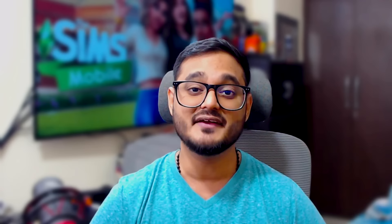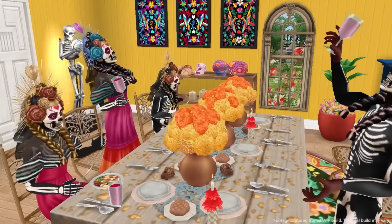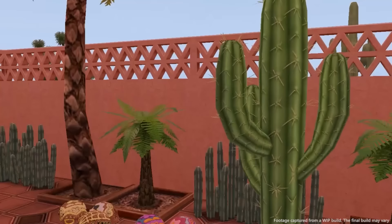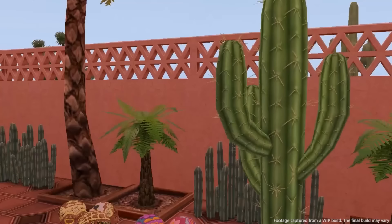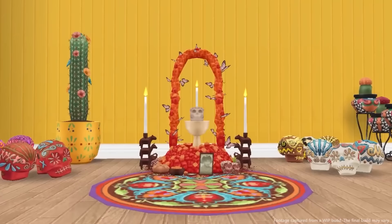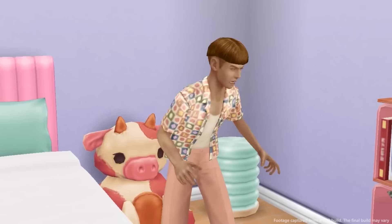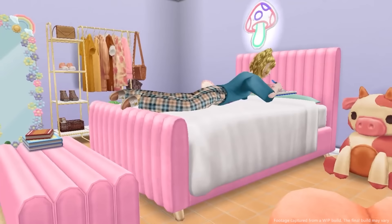Now let's take a look at what's coming next in The Sims Freeplay. We're celebrating Day of the Dead — your Sims can feast, drink, dance, and play music with their loved ones. Special thanks to our EA creator Michiro for suggesting this festive theme. Also, don't forget to check out our new update, Pastel Pastimes, with incredible items and outfits featuring soft and dreamy hues. Download The Sims Freeplay and experience all this goodness.